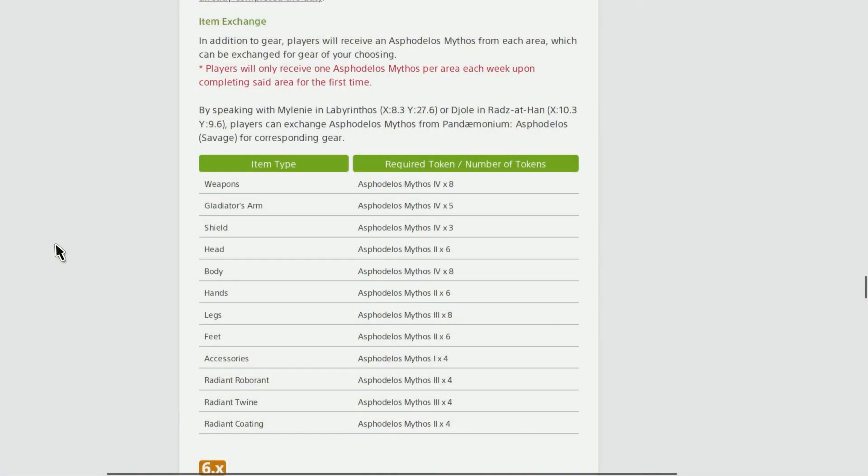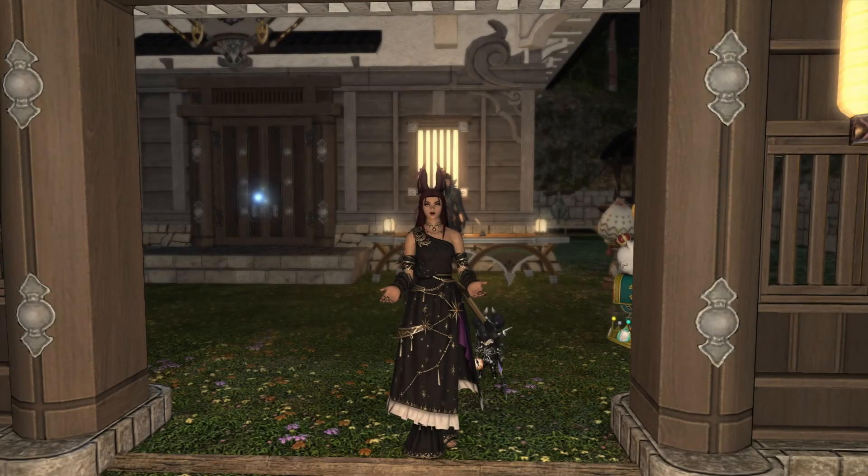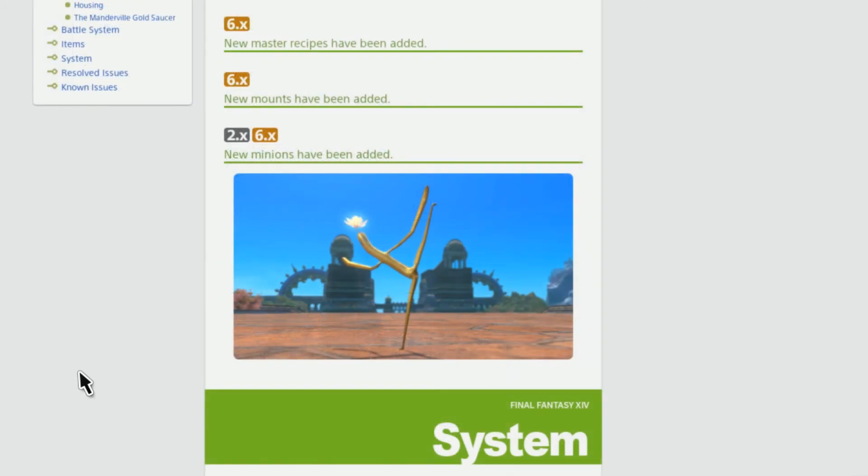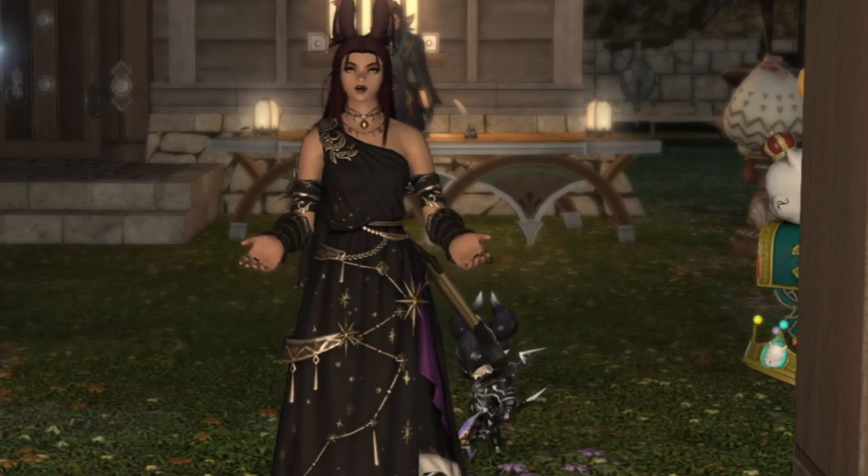They also added the ability to turn in items from the raid to upgrade your gear sets. New items have been added, and they'll tell us exactly what was added later. There are also new master recipes, new mounts, and new minions — look at that minion, it's so adorable.